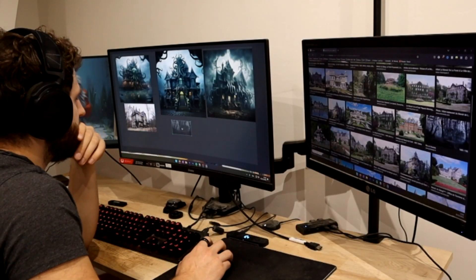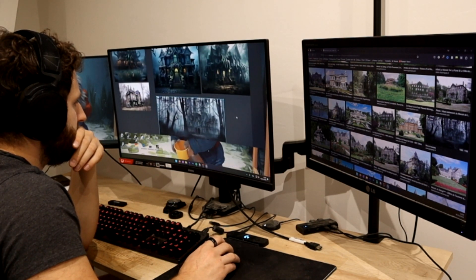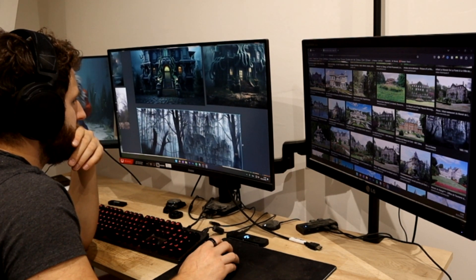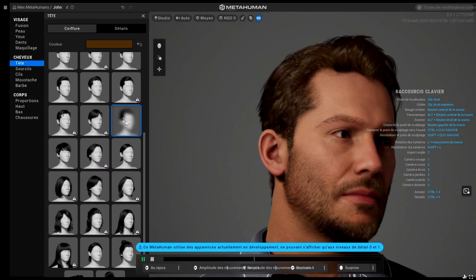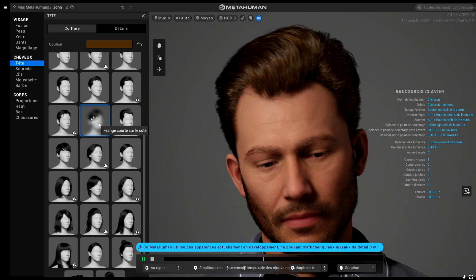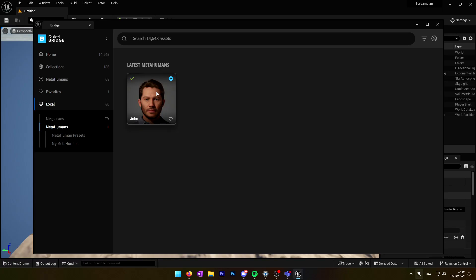So we'll see how it goes. I focused this game jam on learning how to do cinematics, something I never did with Unreal Engine. I wanted to learn how to do it and try to make one — though we'll see on day 5 that it will not go well. I started by creating a character in MetaHuman. This character is called John, and we will import it into Unreal.